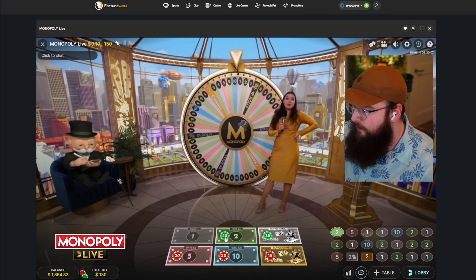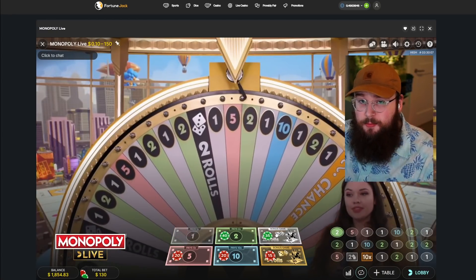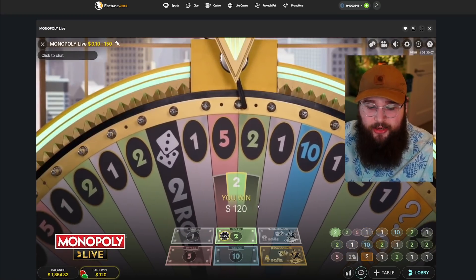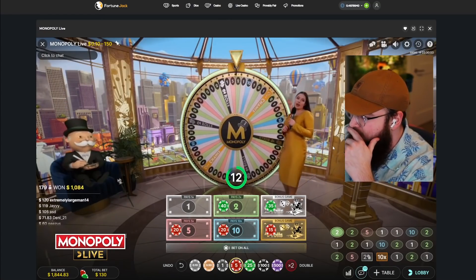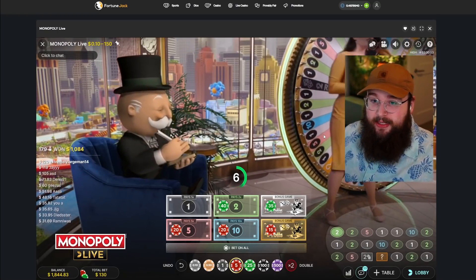I normally do 40-20-20-20-20, but today we're doing a little bit higher on the two rolls because people have been telling me it's better to bet higher on two and a little bit lower on the four rolls. I had a really good session with it the other day and we're gonna see if we can get some nice hits here and there.